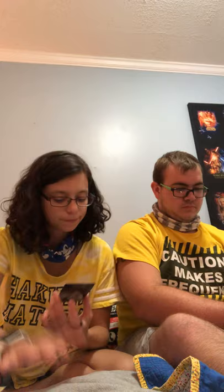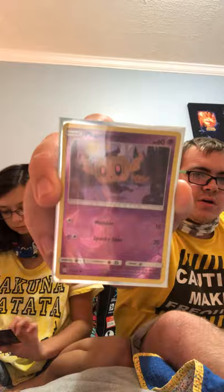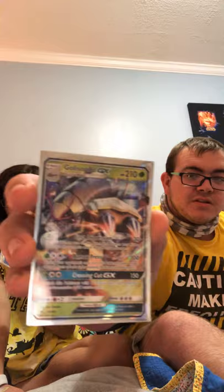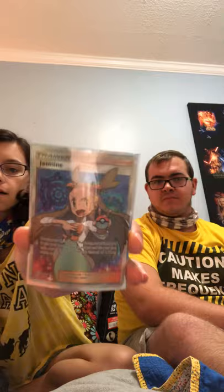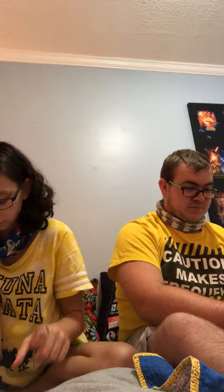We got a Sableye. Next we have a basic reverse holo Phantump. Y'all, we have a Supporter card — it is a TV Reporter. Next up we have a Stage One Jellicent Pod GX. We have a Trainer card that is a Supporter — Jasmine. She looks pretty cool, and it is a Rainbow Rare. If y'all want to be jealous, go ahead — just kidding.